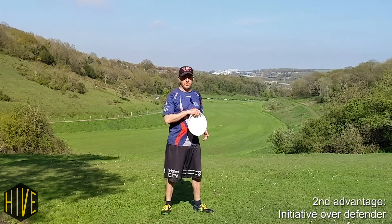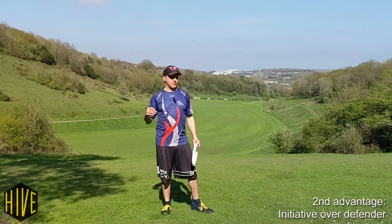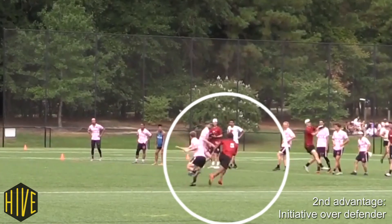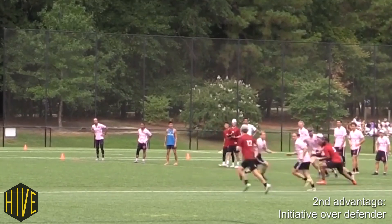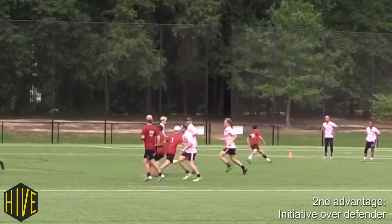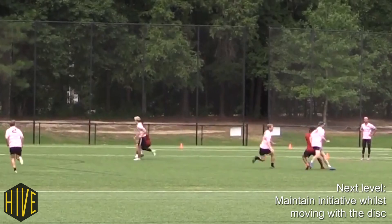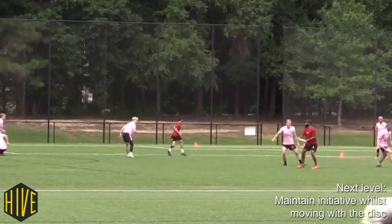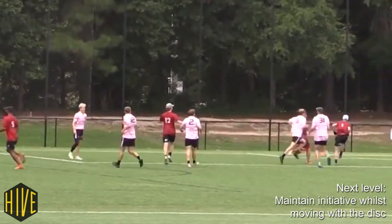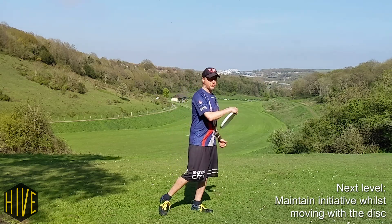The second advantage that the throw and go move gives you is the initiative over your defender, because you've already beaten them to the open side and they have to work hard to try and make up that ground. So even if you don't get the disc back, the defender is committed to stopping that, which means you're able to beat them in the opposite direction. If you keep the initiative and keep that defender having to play catch-up, then you can keep making dangerous moves, keep making threats, and always stay one step ahead. What the throw and go does is give you that initiative immediately after you release the disc.